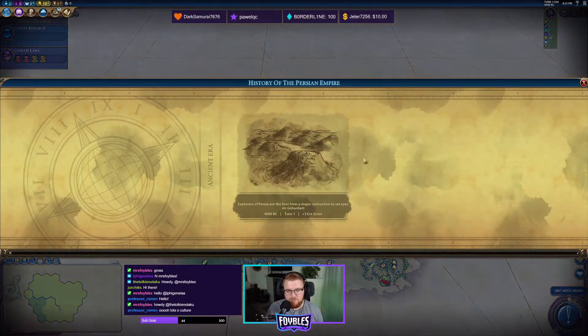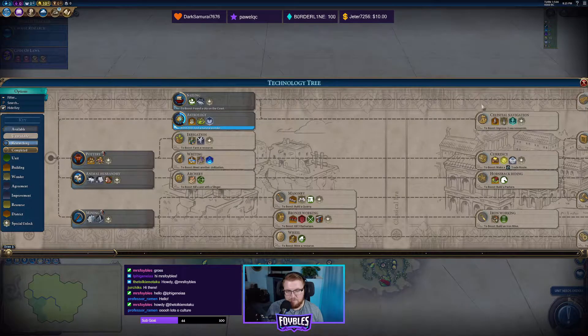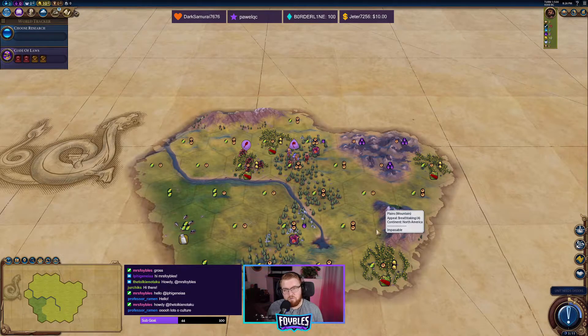We've already gotten the boost to Astrology by finding Gobustan, so if we really wanted to, we could jump right into Astrology and go for a religion. I'm going to try and build zero theater squares, accrue no great works, and only generate tourism off of tile improvements. Tile improvements include our unique improvement the Paradesa, any unique improvement from a city-state that provides tourism, other things you can do throughout the game including national parks, seaside resorts, and even building green energy like wind farms and solar farms if you build the biosphere — because that will give tourism off those as well. That's going to be our focus.